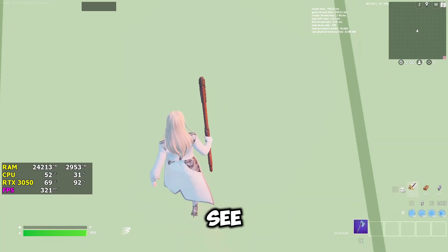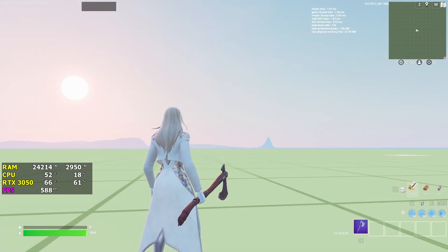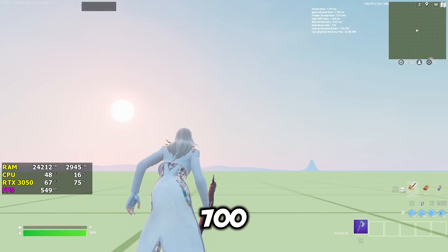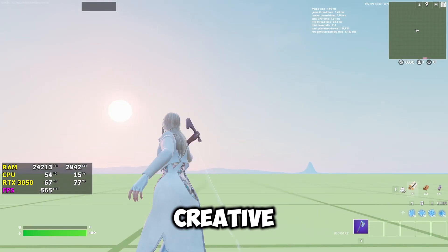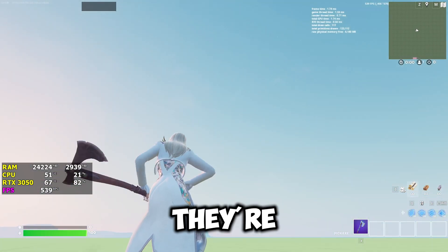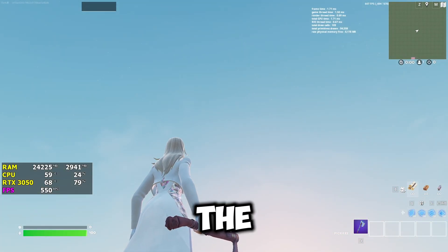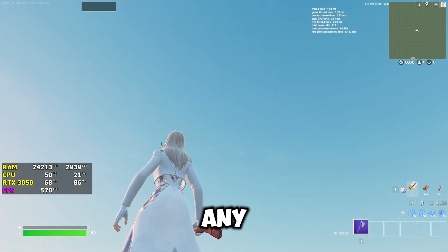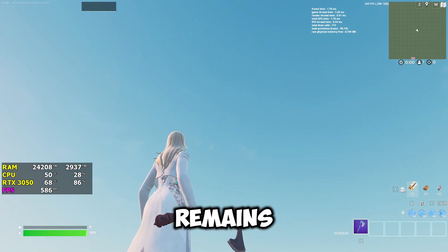Now we're in Fortnite, the game that helps us see the real FPS. In my case, I can easily hit 600 FPS in creative mode and even 700 in some instances depending on the creative map. But in the main Fortnite map, these are the FPS we're getting — they're not bad at all. We can set it to the refresh rate of our monitor, like 240Hz, without any problems, and the FPS remains very stable.